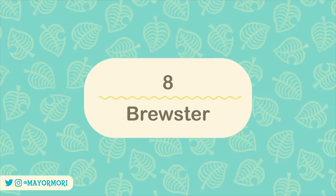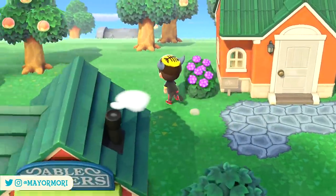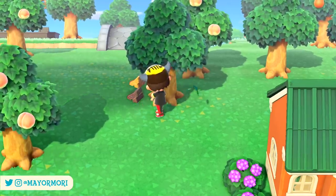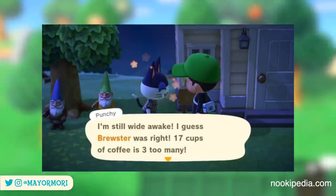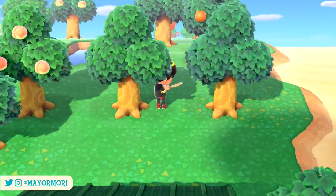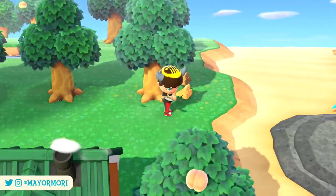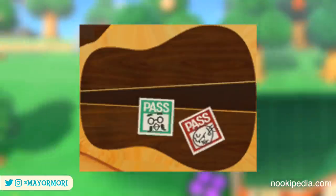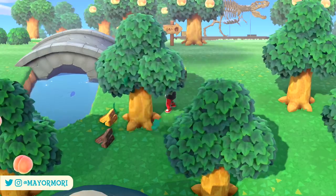Number 8: Brewster. Brewster was actually part of the game since launch, at least until the 1.2 update a couple of months in. Lazy villagers would often name-drop him in their dialogue while referencing just how many cups of coffee they had consumed. Sadly this dialogue was removed after the 1.2 update and has yet to return. If Brewster's poster and some random dialogue isn't enough for you, you can relax knowing that Brewster also features as a drawing on the back of the texture of KK Slider's guitar — you can't really see it, but it's there.